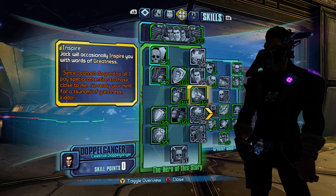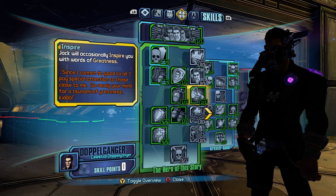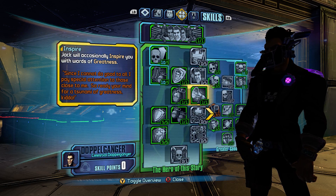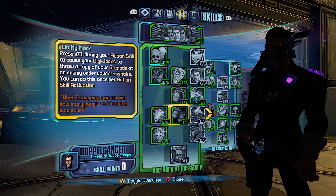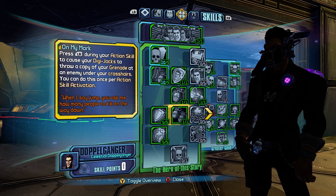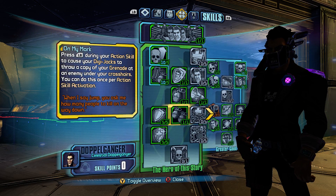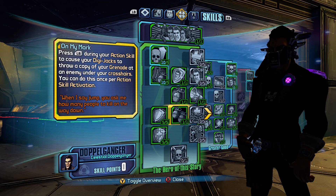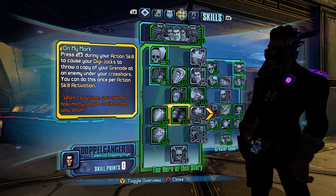Inspire — if you don't like this skill I won't be friends with you. It's simply the greatest skill ever made in any video game in the history of video games. On My Mark — I didn't really need this one pointer; I could have put it into Winning to finish it at 5 out of 5. But it's more free grenades every now and then. It's kind of weird with longbows and I do use a longbow grenade, but I have had it work. It's one point — it's no Inspire, but you've got a lot of points to go around.